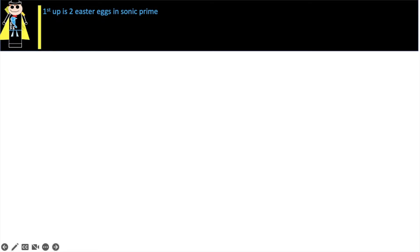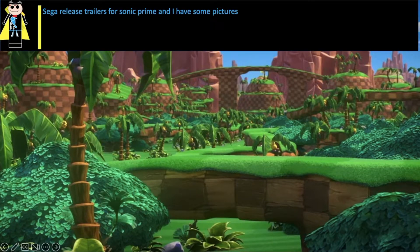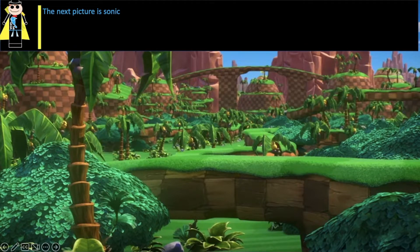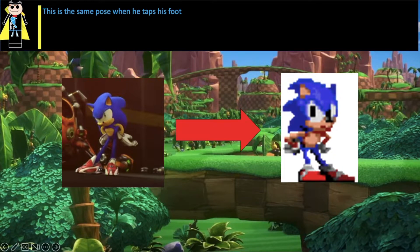First up is two Easter Eggs in Sonic Prime. Sega released trailers for Sonic Prime, and I have some pictures. So first up is this Flicky, and this Flicky is from Sonic 3D Blast. The next picture is Sonic — this is the same pose when he taps his foot.